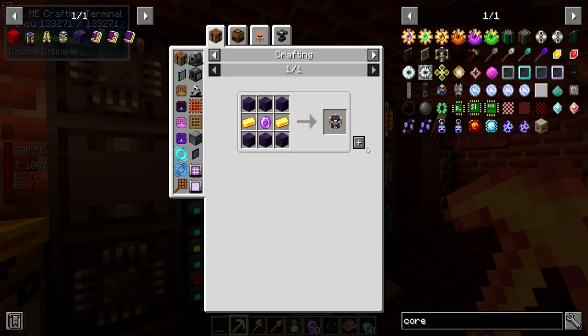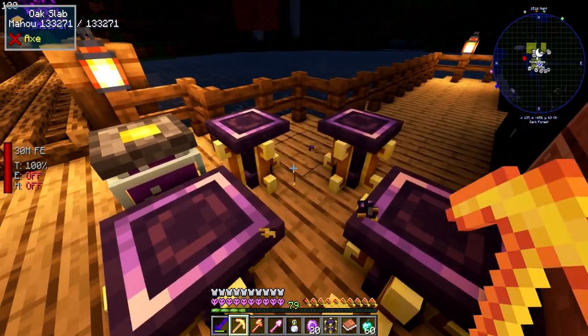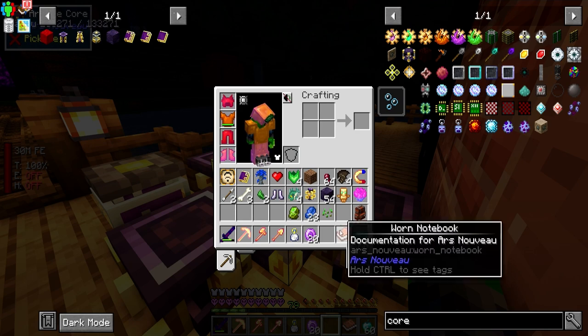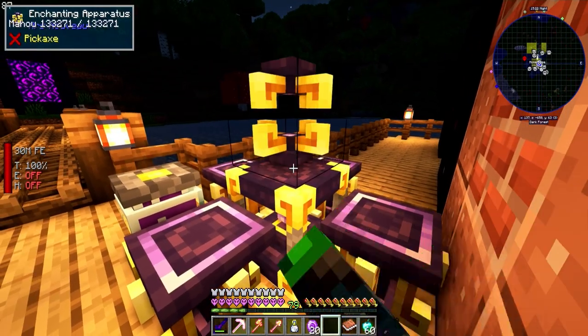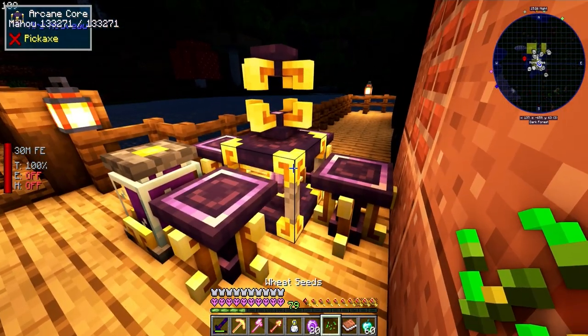We can make an arcane core. We place it here - wow that puts off some light - and then set up the enchanting apparatus. We have source and we have the pedestals ready.